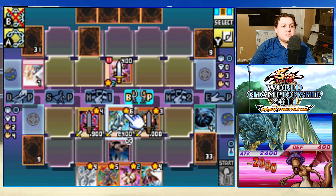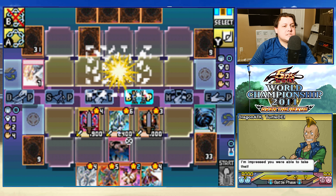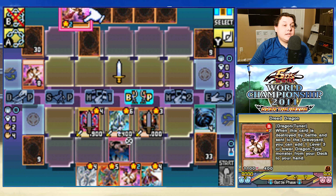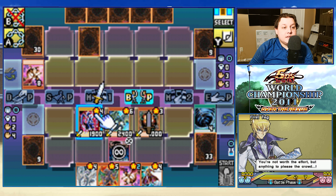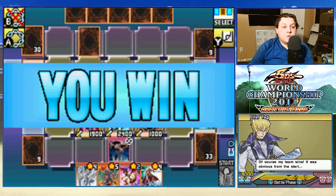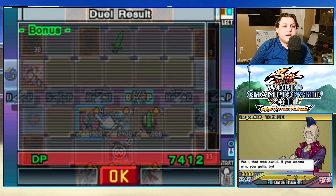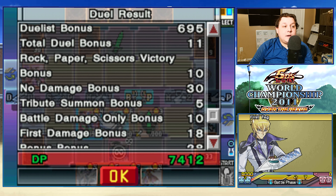It was the same monster as last time, which means we probably would have won with Sangan. But Call of the Haunted is always nice. We got a turn 7 victory — that's not bad. You can keep getting more Dread Dragons; they don't help you in this situation. I'm just glad your decks aren't as busted as they were in 2009. In 2009 they were insane — I feel like one of those guys was a deck-out deck, it was super annoying, or at least a stall deck. So let's see what we got. Lots of duelist bonus on that card. We have a lot of money.